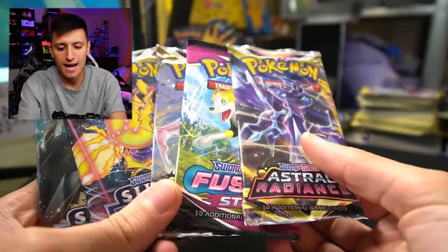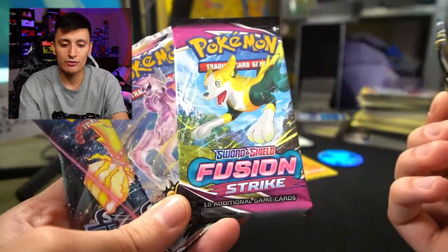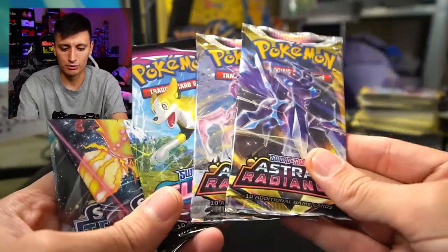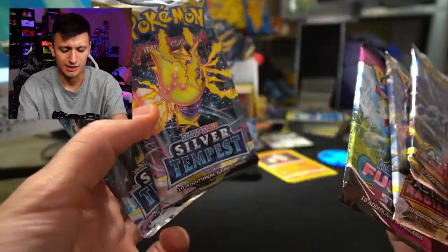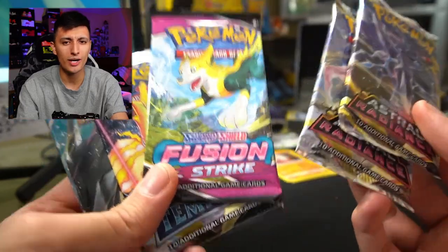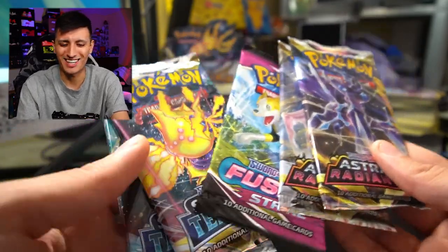Here are the five packs included: two packs of Astral Radiance, one pack of Fusion Strike, and two packs of Silver Tempest. If you haven't heard, I think Fusion Strike is going out of print, but they've printed so much Fusion Strike it doesn't really make a difference.